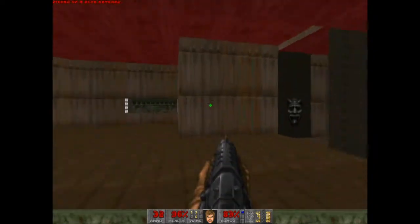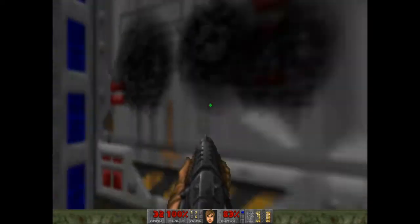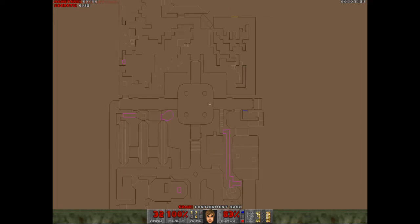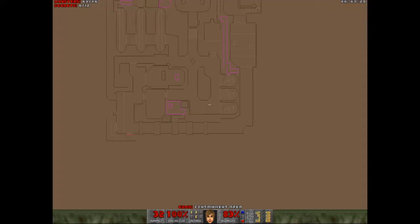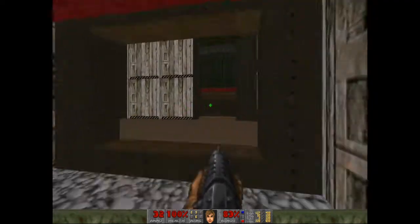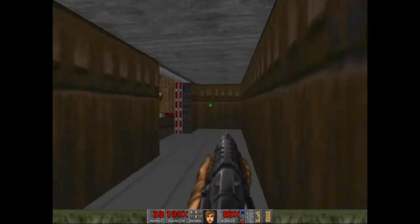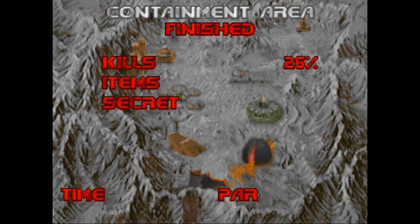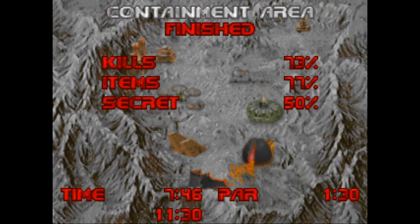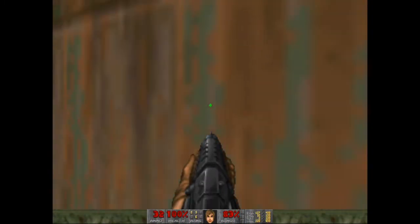Blue key! Nice little wraparound trick there, which I very much approve of. So back to the exit where the red door is. And that'll do it. There is loads more to this level — a whole section with the yellow key that I completely skipped, which unlocks two secret areas. But I'm not trying to 100% the game; I'm trying to play it through in the manner in which I usually play it through, quite casually to be honest.